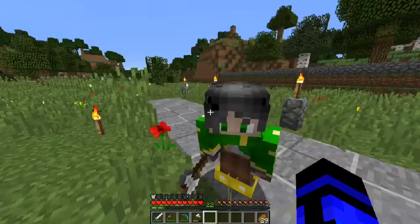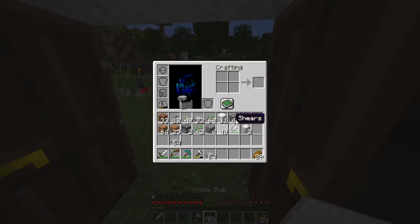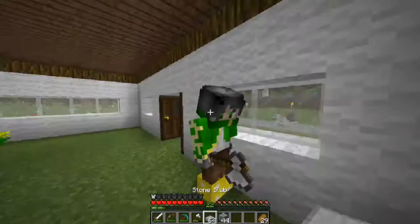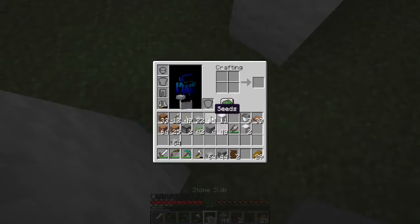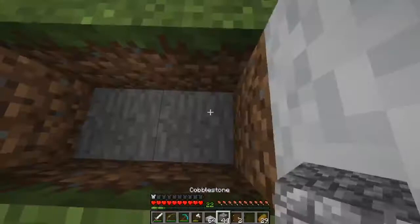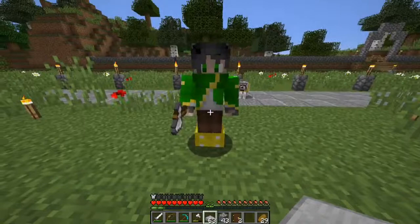Now we can start working on the inside. I'll do the floor pattern. Do you have any stone slabs or cobblestone, Michael? No? Okay, I have it covered. I'll put the doors back. The pattern uses cobblestone and slabs — I showed you this before and it looks really great. Can I borrow a shovel? It'll take a lot longer without one.